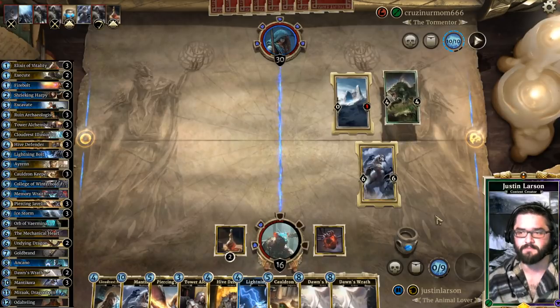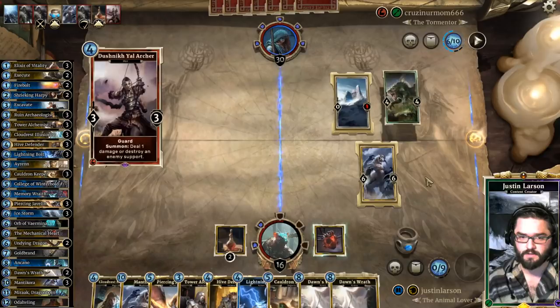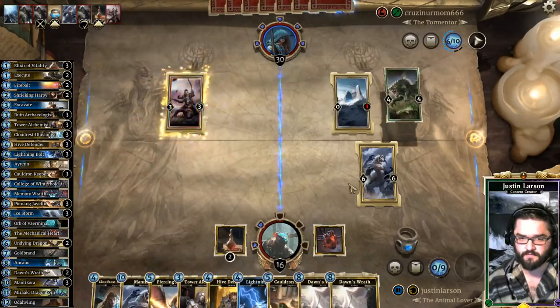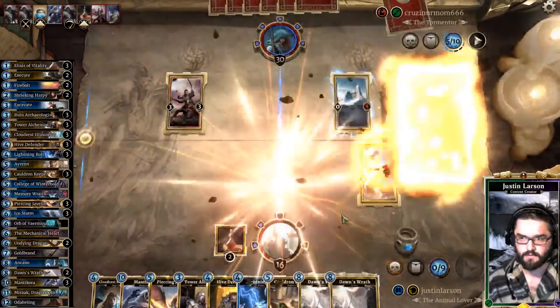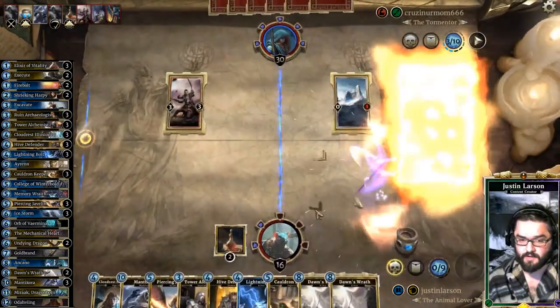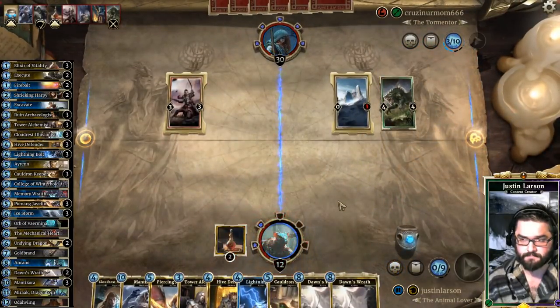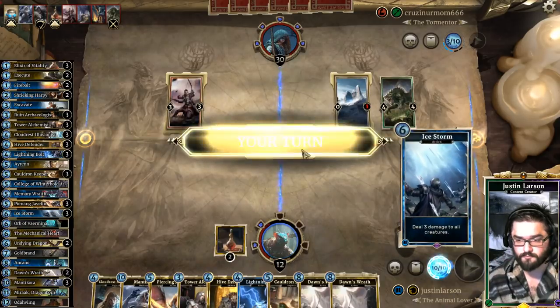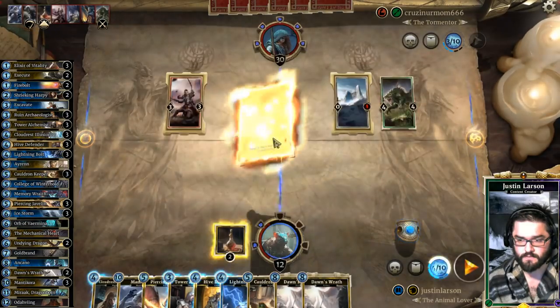I'm gonna start gaining some life, even though if he bounces this and swings we won't draw a card now. I'm not really clear what he's doing. There's the Archer for my life gain — no, for the heart. He's gonna Leaf Lurker my dude. Ice Storm.